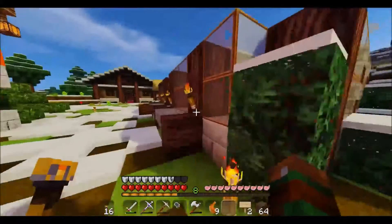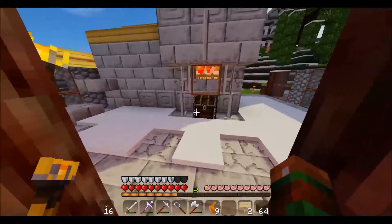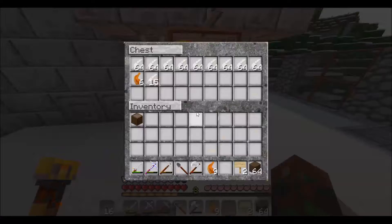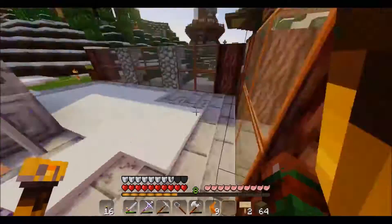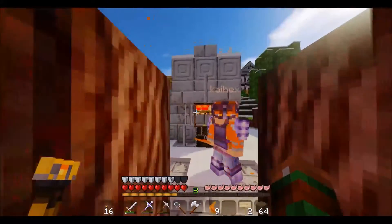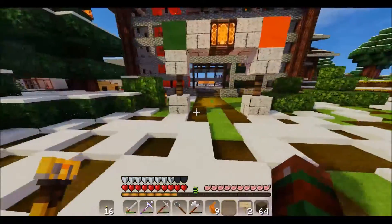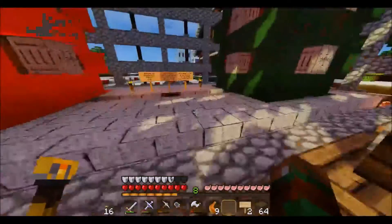To the right here — still doesn't have a roof on it — this is Stalker's. This is our chicken farm. We've got a lot of chicken in it right now. I've never used that. Let me see what this is all about. KFC. To the left here is my pumpkin and watermelon farm.